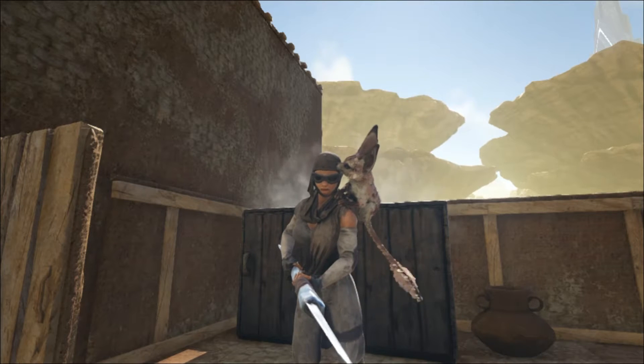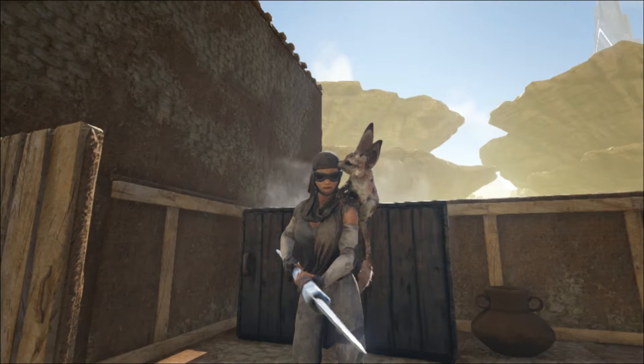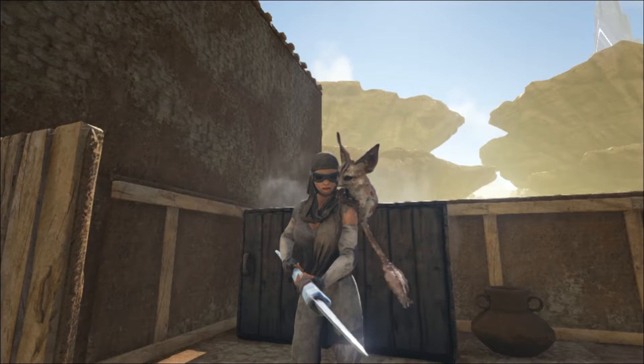Hi everybody, welcome to World Swamp. This is Fat Frog and today we're going to talk about spoil times and preserving in Scorched Earth.